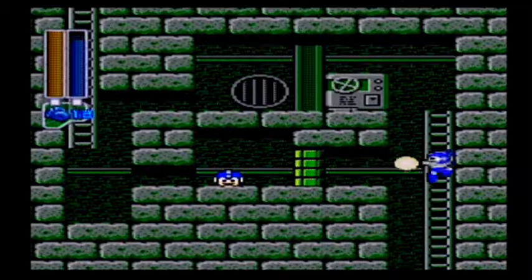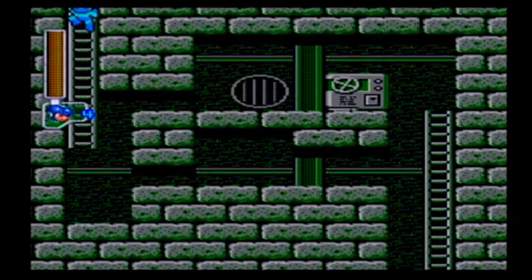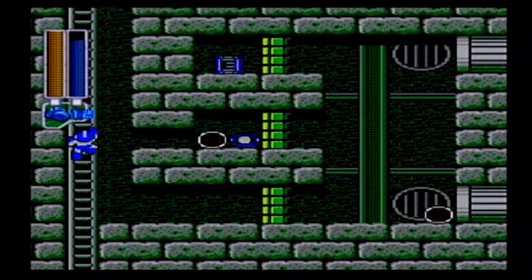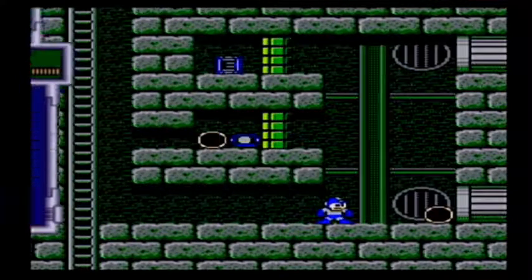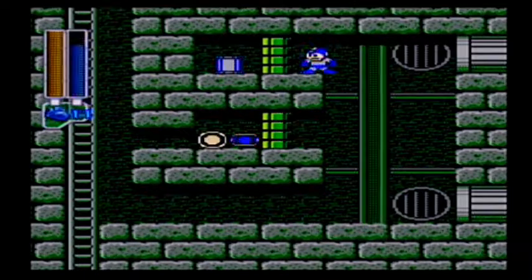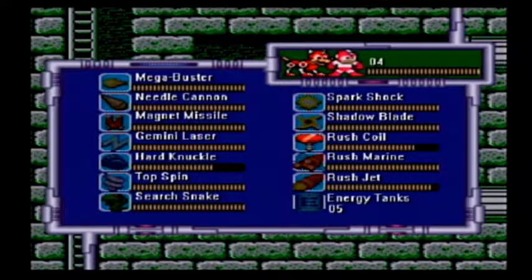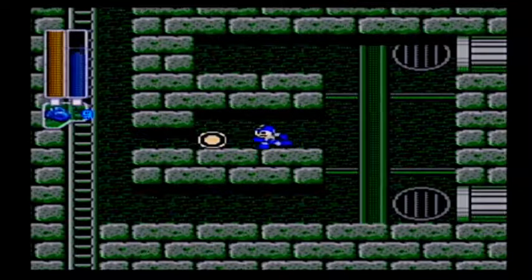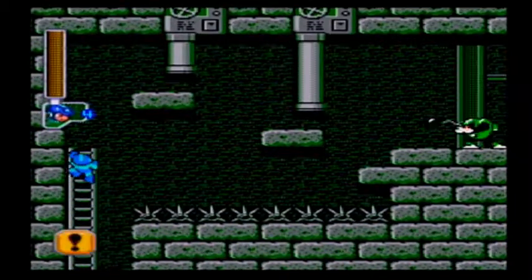A lot of easy enemies on this level. I say that now. Perfect! Warp pipes too. It's time for Hard Knuckles! Hard Knuckles can be used to clear out walls that can be destroyed. Let's get Rush Jet because I want that Energy Tank. I'm going to want my Hard Knuckle later in the Wily stages for the boss fights.